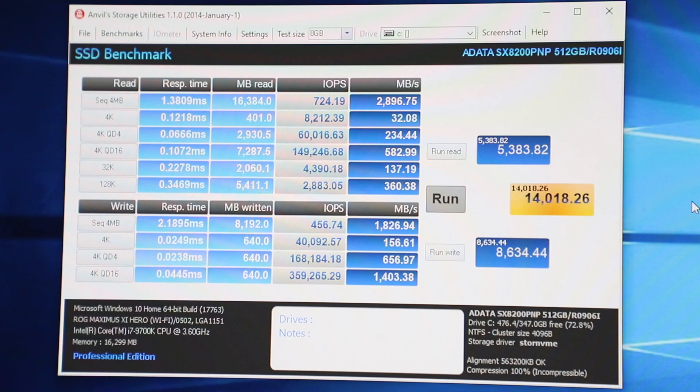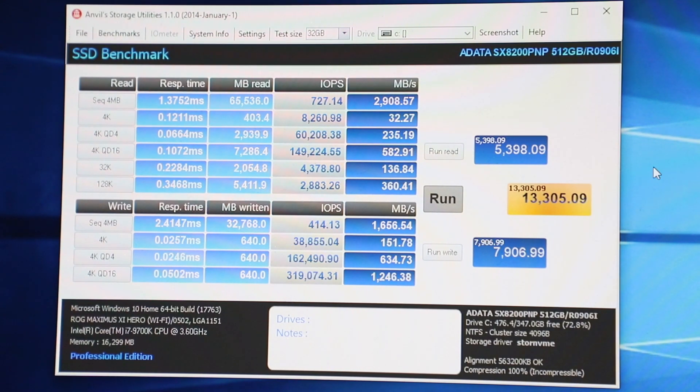Upping it one last time to a much bigger file size — at the 32 GB test size you'll be getting a read score of 5,298, write score 7,906, and the overall score 13,305.